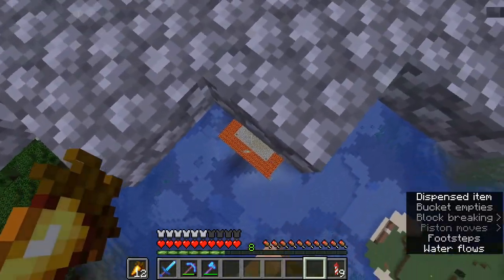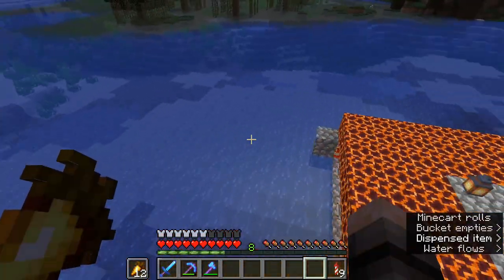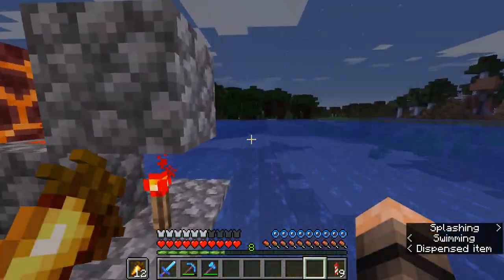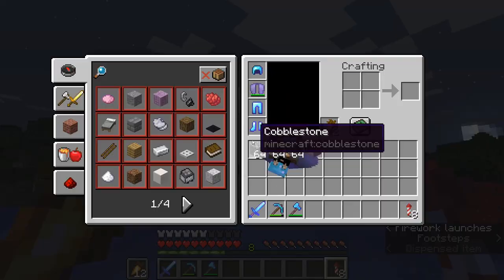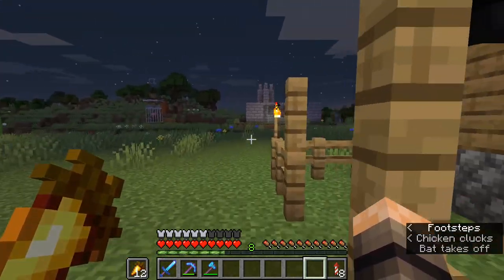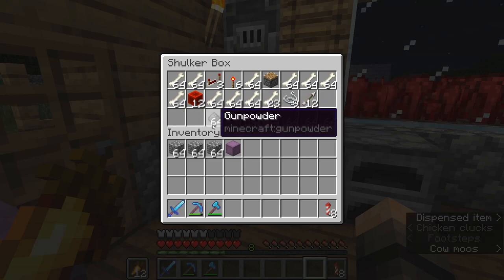I must think everyone joined in the stream when we built this mob farm — it's been working like crazy. The hopper is actually maxed out, completely full. It produces a lot of string but the gunpowder is insane. I made three stacks of duration-three rockets and went AFK, and that's how much I got after making those three stacks — that's all we have left from that.